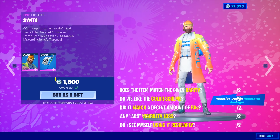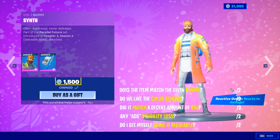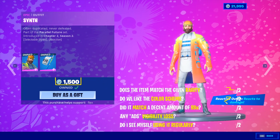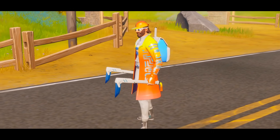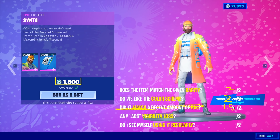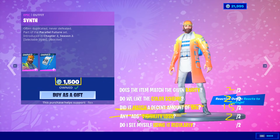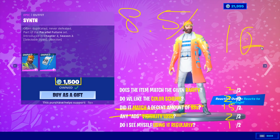The Synth outfit for 1500 V-Bucks. The skin model is pretty unique, the jacket not a huge fan, but matching the given rarity it is reactive, it does have an edit style — glasses on, glasses off — I'll give it two out of two because the back bling is also reactive. The color scheme is pretty unique — I'll give it two out of two. It matches a decent amount of back bling, though the green sword is personal preference — I'll give it 1.5. The outfit is pretty flexible. I'll give it a one out of two for regular use. Total: 8.5 out of ten. It's not a bad one — I'm not a huge fan of the coat, but it looks okay.